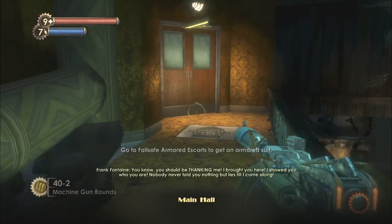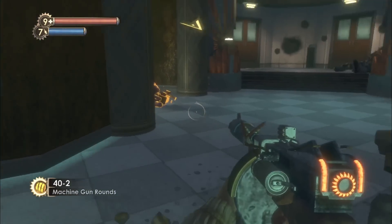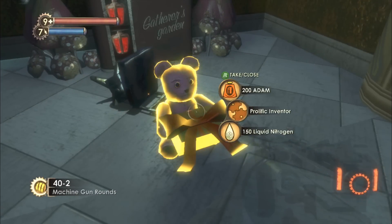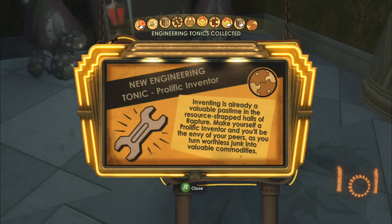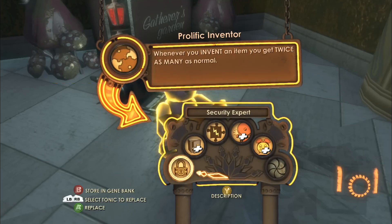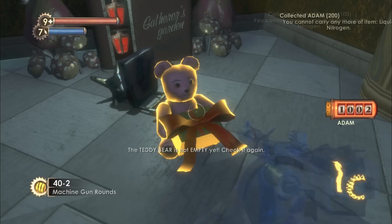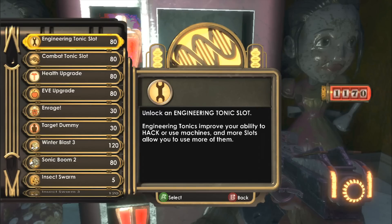Let's go this way. I don't think we went in this door. Mendel Memorial Library. I kind of want to do... never mind, because we have a ton of Atom, and here we have a gift. 200 Atom Profilic Inventor... Profilic, right? I think that's how you pronounce it. And 150 Liquid Nitrogen. Inventing is already a valuable past. I am in the resource-strapped halls of Rapture. Make yourself a Profilic Inventor and you'll be the envy of your peers as you turn worthless junk into valuable commodities. Whenever you invent an item, you get twice as many as normal. I could probably use this to my benefit, but I haven't really been using the U-Invent Machine too much. Now we have a crap ton of Atoms, so we are definitely going to be making use of this.